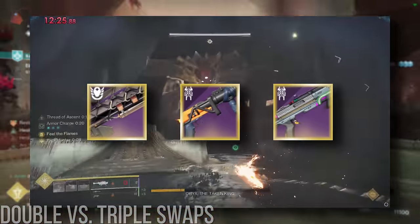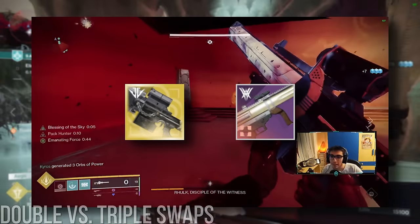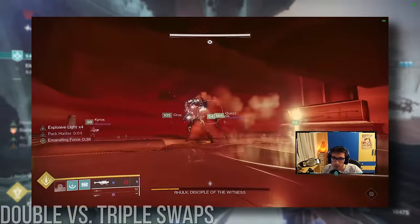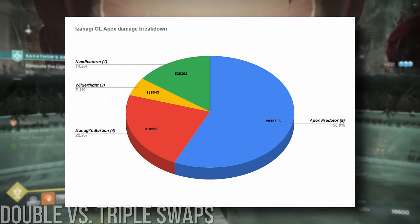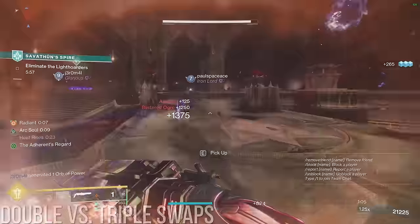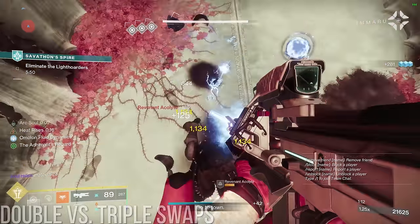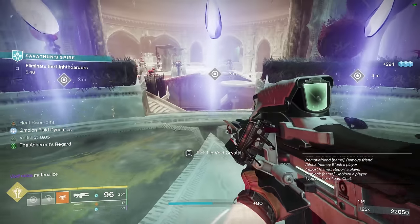During the start of Witch Queen, a lot of players used to do a rotation with just Izanagi's Burden and Palmyra B, so a valid question is: how much of a difference does that third weapon make? Given how much damage rockets do, your third weapon, regardless of what it is, isn't going to make up more than 5% of your total damage. That said, given that Bait and Switch requires three weapons and enhanced Reconstruction is now the swap rocket reload perk of choice, having a third weapon to kill time with in order to pace your rocket shot more correctly is both convenient and more optimal than waiting around for your rocket to reload or manually reloading it.